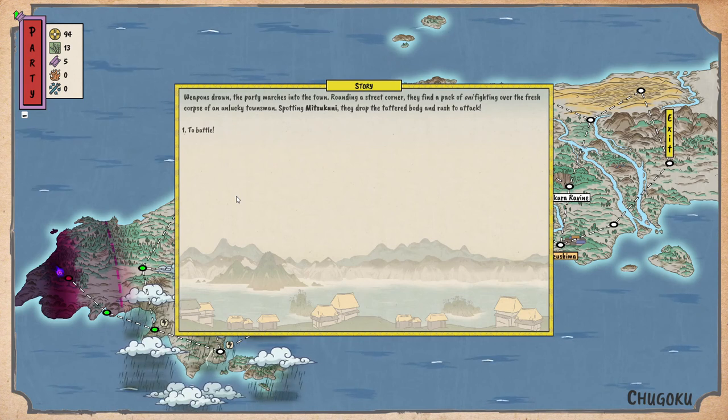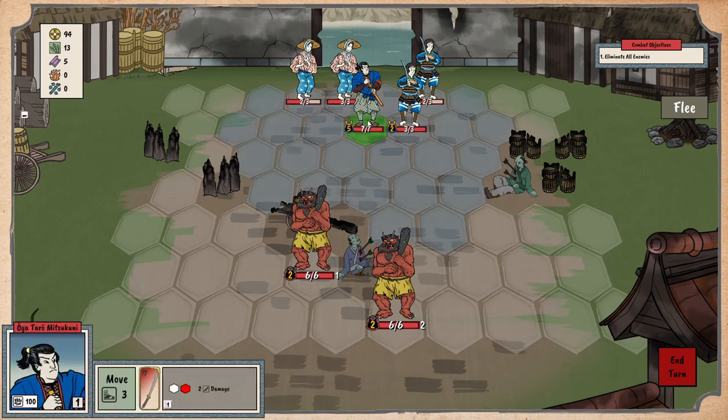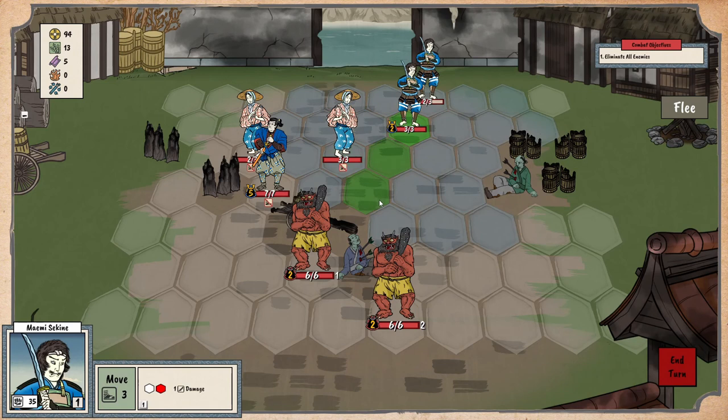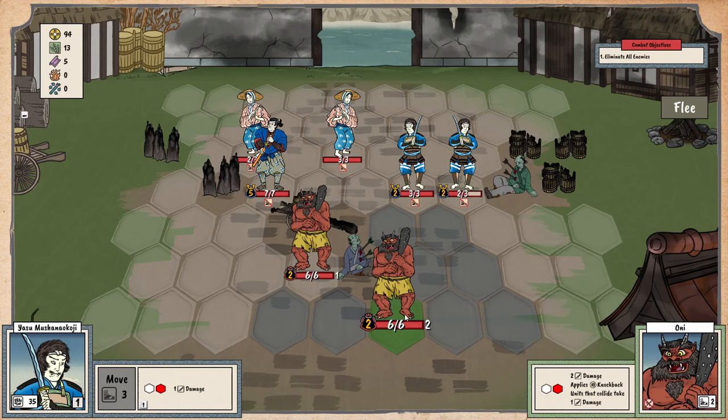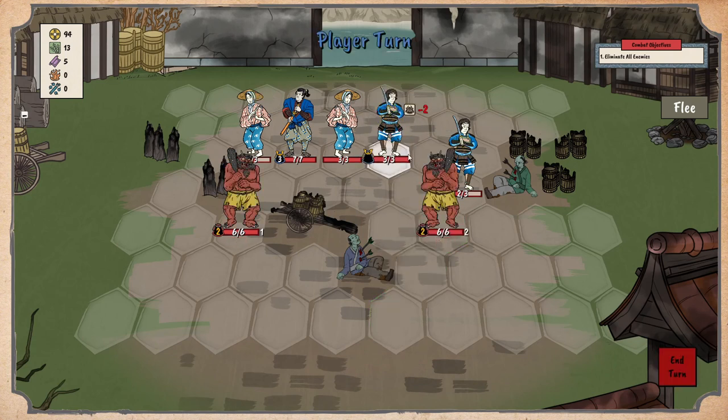Weapons drawn, the party marches into town. Rounding a street corner they find a pack of oni fighting over the fresh corpse of a townsfolk. They drop the body and rush to attack. Oh look at those monsters, they're spooky! We have two villagers with no defense and two soldiers. Let's see what we can do — we only have five turns. I'm gonna make them come towards us.